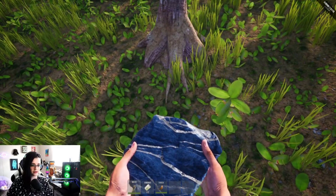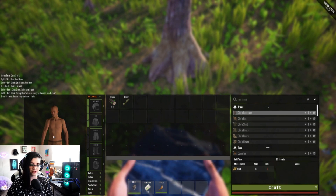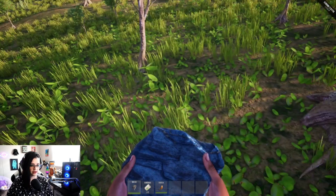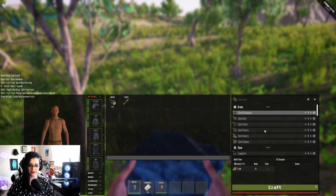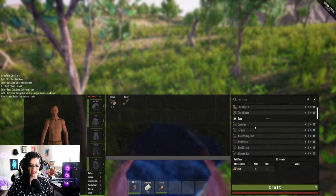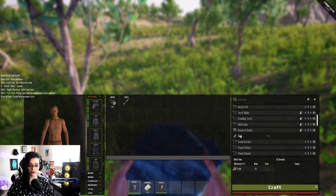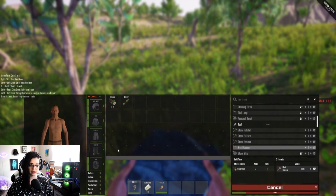Let's look at our inventory real quick. We also start off naked. That gave us plant fiber and wood. Let's look at what we can build — we have some basic armor, some base items which include a campfire and sleeping bag, a garden plot, and some tools. I can make a hammer — let's do that.